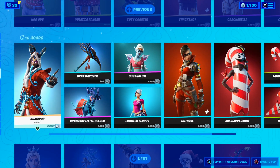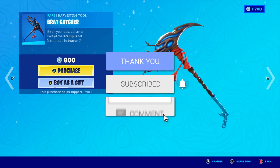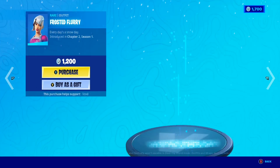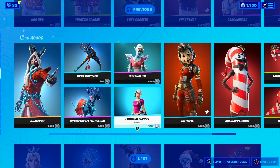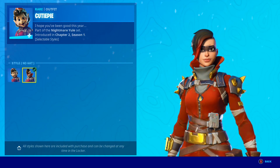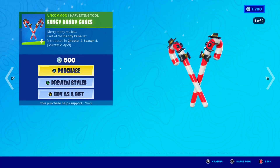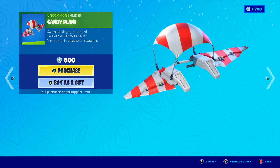Moving up again, we have the Krampuskin making a return with the Brat Bag Backbling, the Brat Catcher Pickaxe, and the Krampus' Little Helper Glider. The Sugar Pump Skin is back with the Flutter Frost Backbling, and the Frosted Flurry Skin is also back — such a cool Christmas skin. The Cutie Pie Skin is back with the No Hat Style, which looks pretty sick. And we also have the Mr. Dappermint Skin making a return with the Fancy Dandy Cane Pickaxe and the Candy Plane Glider.